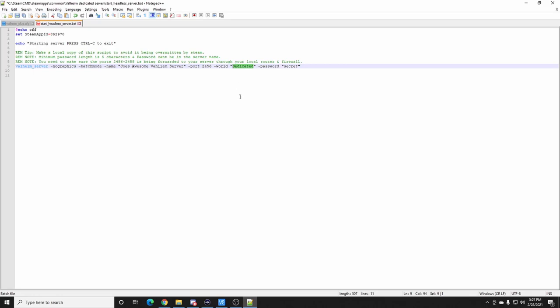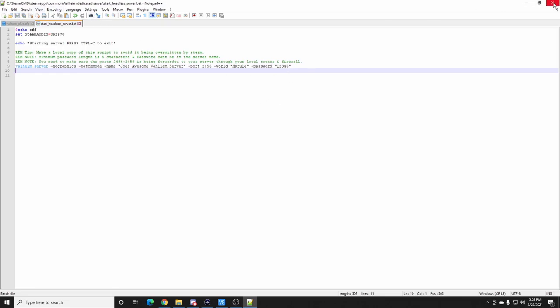This is where you assign the world. Let's say you loaded up Valheim single player and made a world called 'hyrule' because you're a Legend of Zelda fan. The server will look on your computer's Valheim save files and find a file called 'hyrule'. Then the password would be something like '12345'. Tell your friends to search for Joe's Awesome Valheim Server and give them the password.